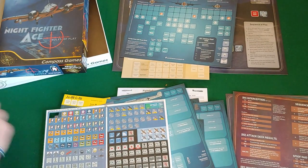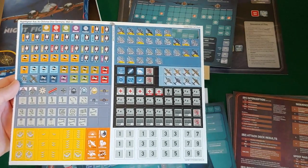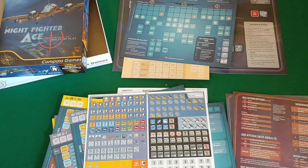I'd say the counters are just fine. Just like they were in Raiders - that size, five-eighths, that thickness, good artwork. They're going to stand out. I like them. So no complaints. Compass, keep it up.